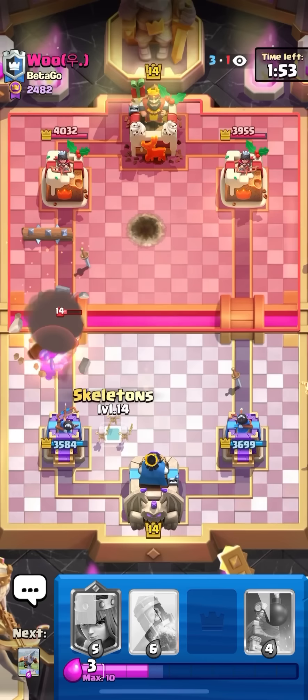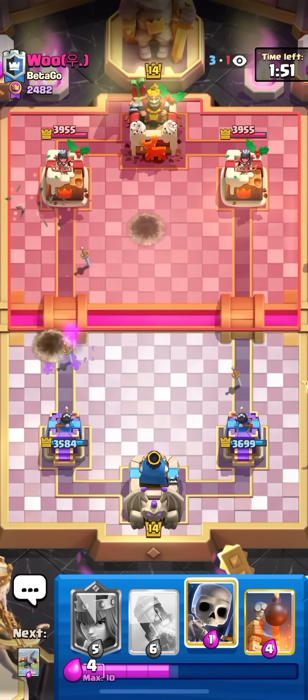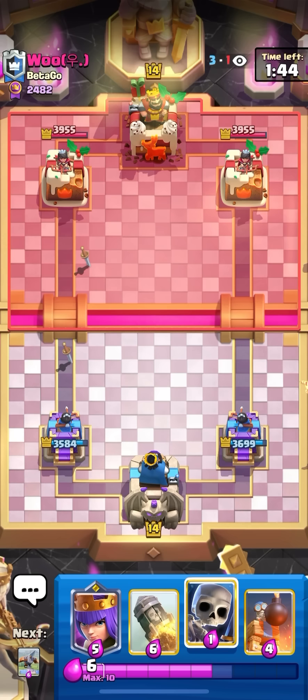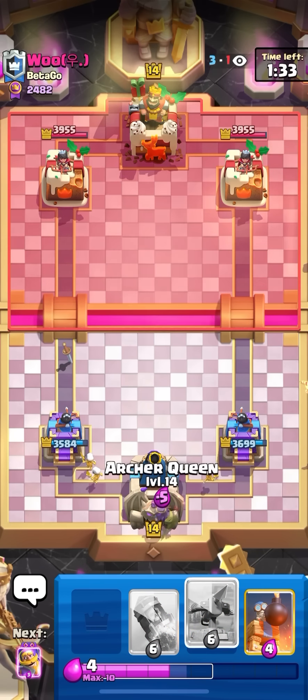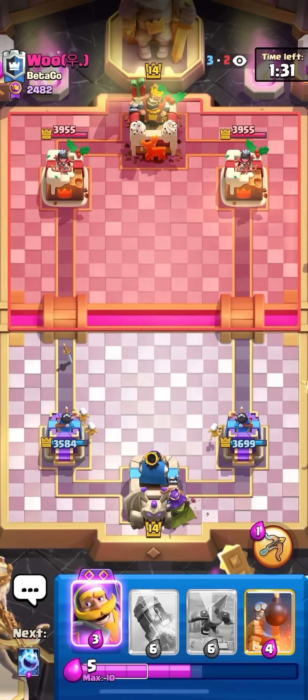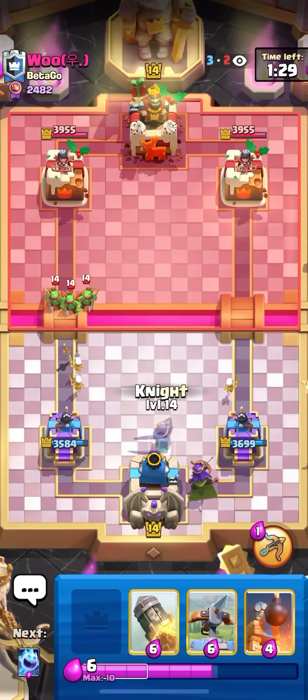To be fair, that was a pretty decent bomb tower. I thought he was going to play it high so I played my knight to block it, but then he played it low so he was able to get some value on the bats and the knight. He's going to be back to the evil knight next cycle so I'm going to have to watch out. I'll also be back to my evil knight because I played two. I'll kind of put mine on defense for his.